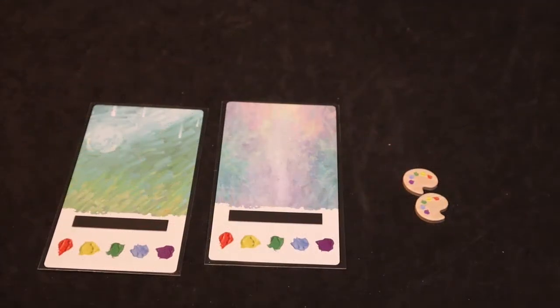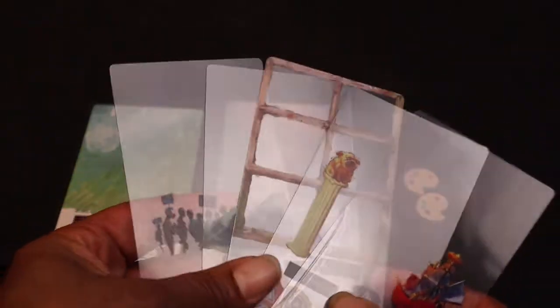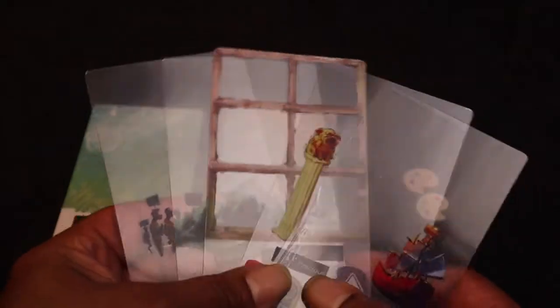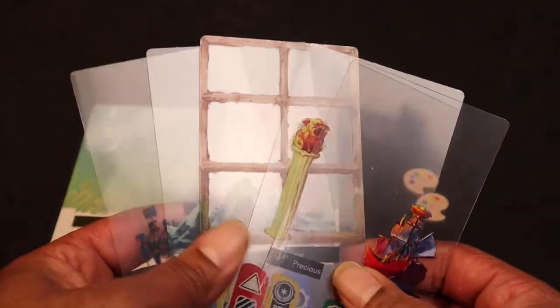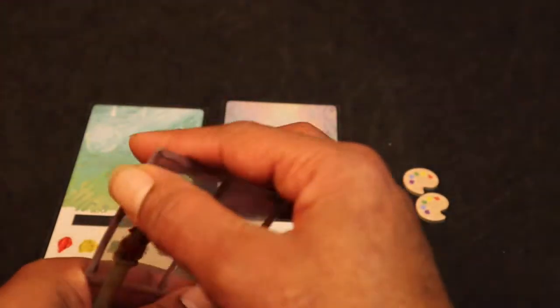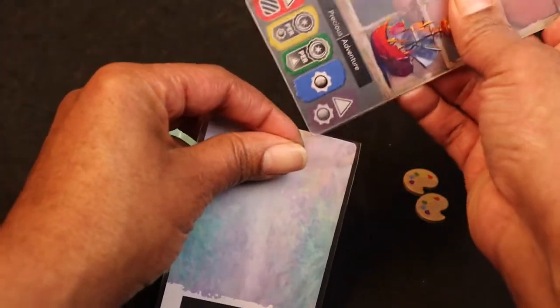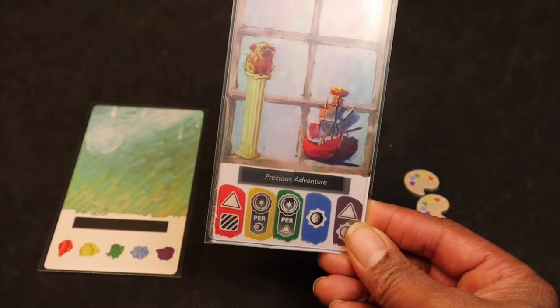At most you can have five art cards in hand. To create a painting, take three art cards and place them into one of your sleeved background cards, sliding them in to layer the artwork. For example, sliding in three cards creates a finished painting called 'Precious Adventure.'